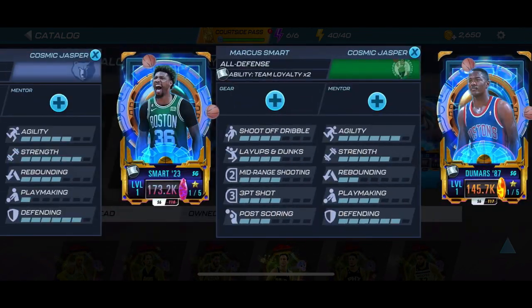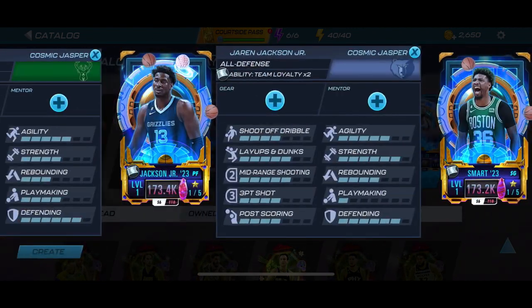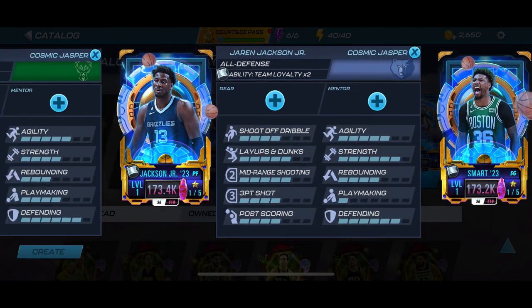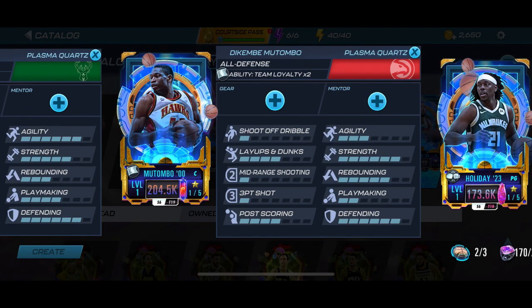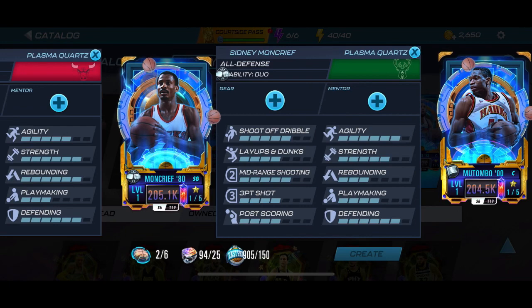For Cosmic Jasper we have Marcus Smart and Jaren Jackson. Jaren Jackson is one of the better power forwards in the game — he's kind of underrated. Then we got Drew Holiday as well.